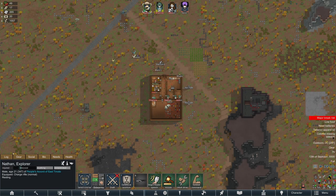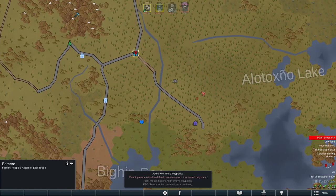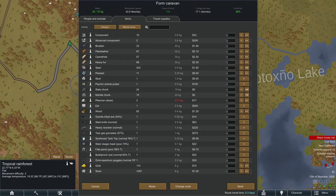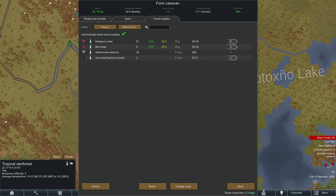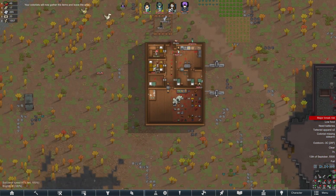I'm thinking about sending Nathan and Charlesy — our two trusty explorers. We'll go to the work site first because we can get some pemmican from there. Should we take the horses? No, we'll just leave it. We don't have any food, but it's fine — we'll get food on the way.